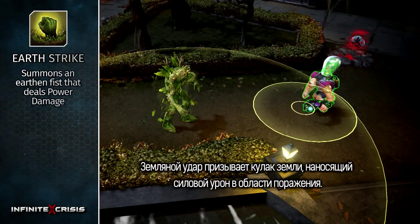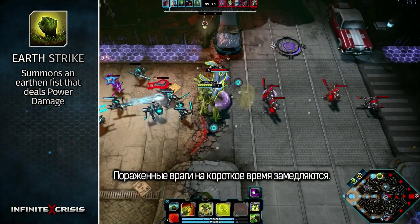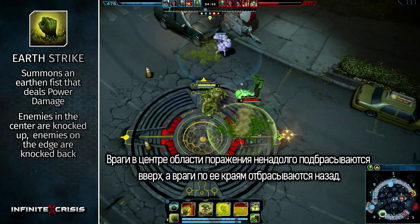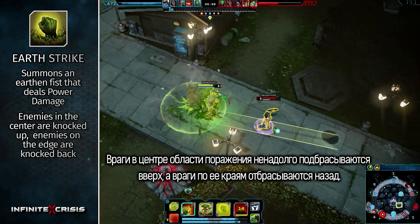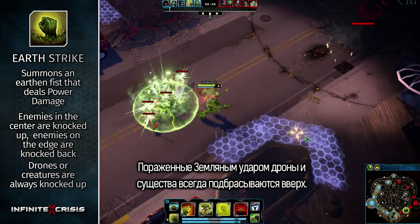Earthstrike summons an earthen fist that deals power damage in an area. Damaged enemies lose move speed for a brief time. Any enemy in the center of the strike is briefly knocked up, while enemies on the edge are knocked back. Any drone or creature hit by Earthstrike is always knocked up.